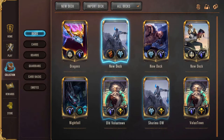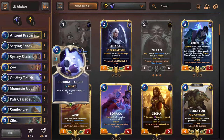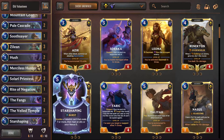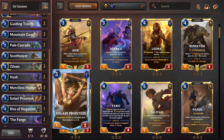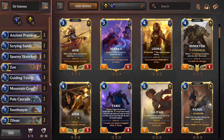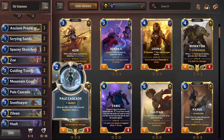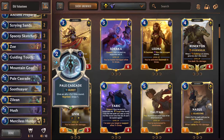Let's go to the deck I made on day one and discuss what went through my head. This is a Zoe Zilean deck — a value deck. You're trying to generate cards via Mountain Goat Sketcher, Solari Priestess Fangs, invokes, and using predicts to find exactly what you need. Maybe you need a Comet, so you predict Ancient Preparation, Scrying Sands, or Zilean for a Solari Priestess. Maybe you're predicting for Rite of Negation against a deck you fear has Ruination, Reckoning, or Atrocity. Maybe predicting for Hush against a Shurima Overwhelm deck. That was the basic concept.